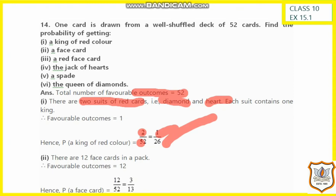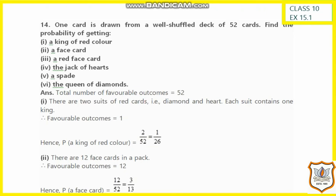Question number 2: we have to find the probability of getting a face card. There are 12 face cards in a deck. So the favorable outcome is 12, and the probability becomes 12 by 52, which simplifies to 3 by 13.